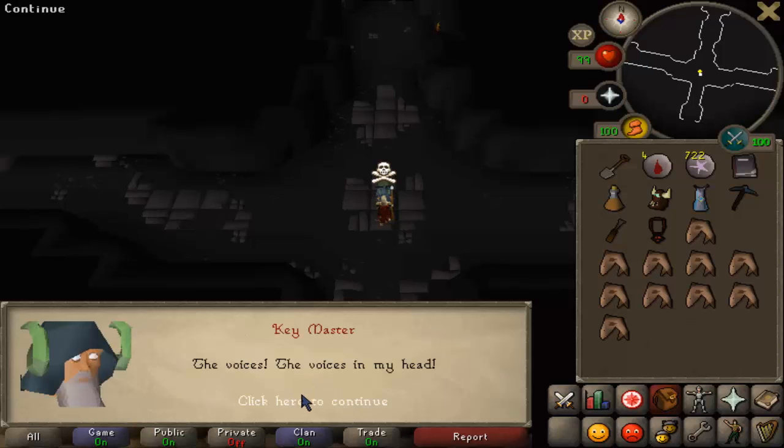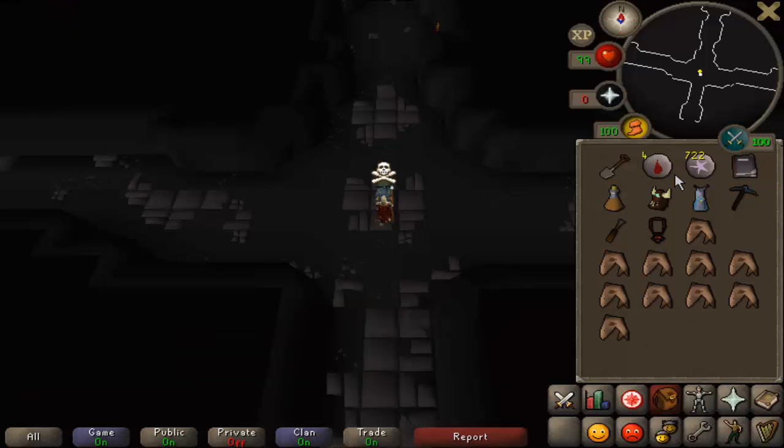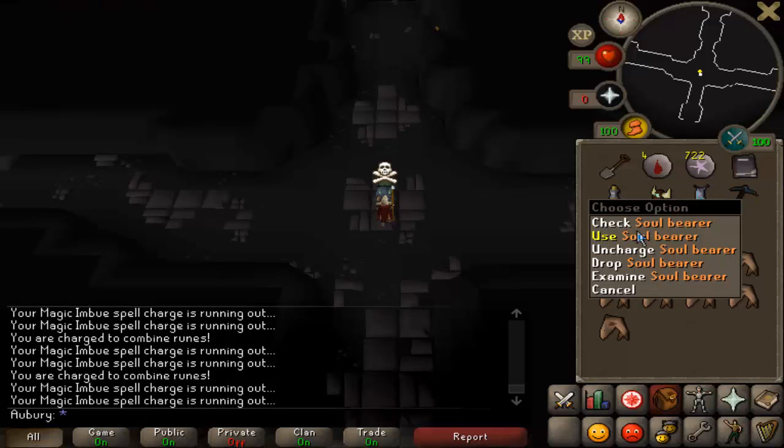To charge the Soul Bearer you just use blood and soul runes on it. It uses one blood rune and one soul rune for every single head that you send back to your bank, and you can store up to a thousand charges in it at a time.